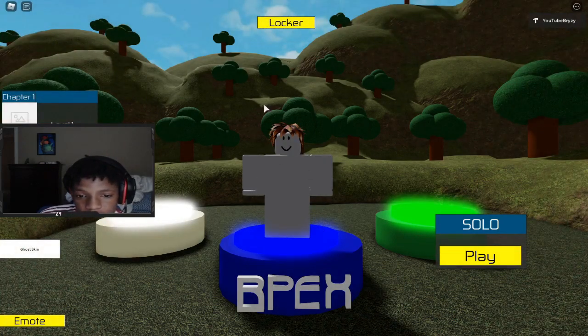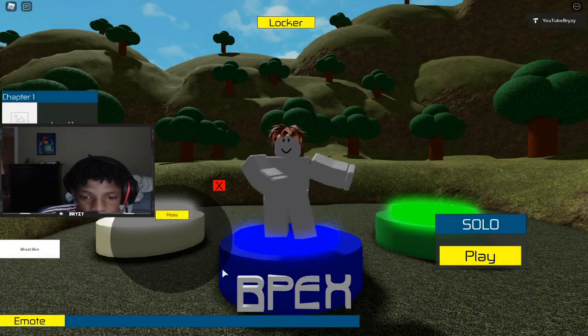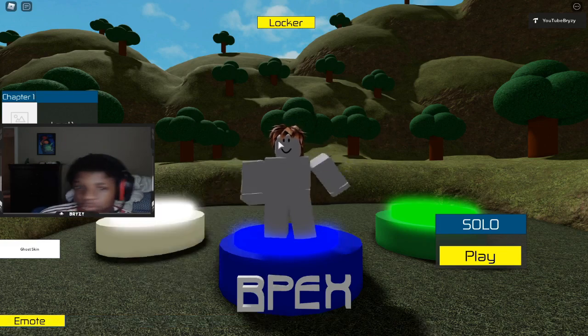So if you click ghost skin, you get the ghost skin right here. And then you can also do emotes and you can do the floss right here as you guys can see. You can click off of that and I'm going to add more emotes and stuff like that.